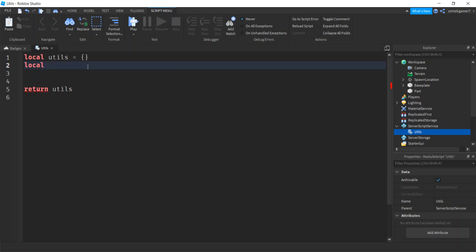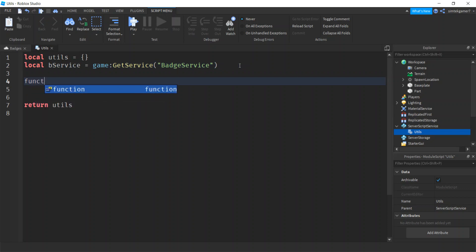We need our BadgeService, so: local bService = game:GetService('BadgeService'). Now let's make a function that we can call from another script. We'll say: function utils:AwardBadge — using that full table name so other scripts know to use the AwardBadge from the utils ModuleScript. We'll pass in a player and a badge ID.